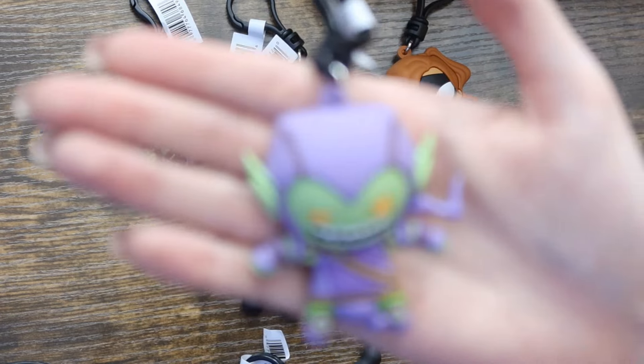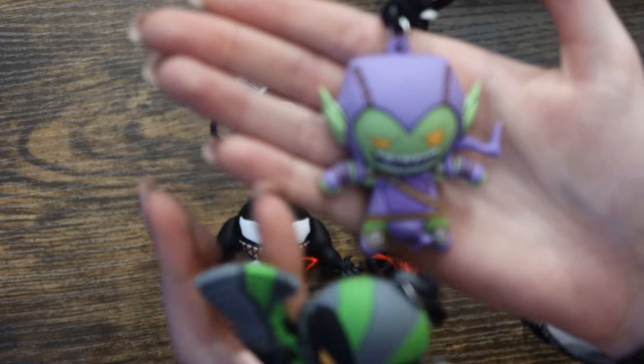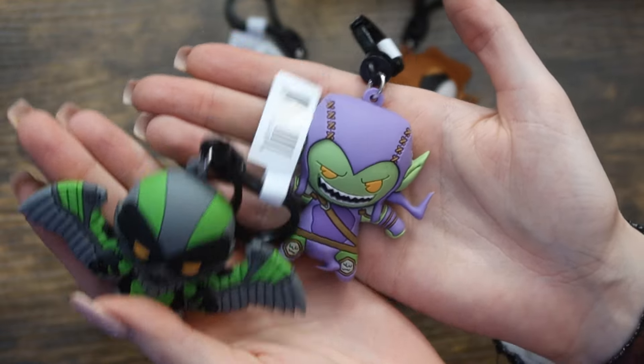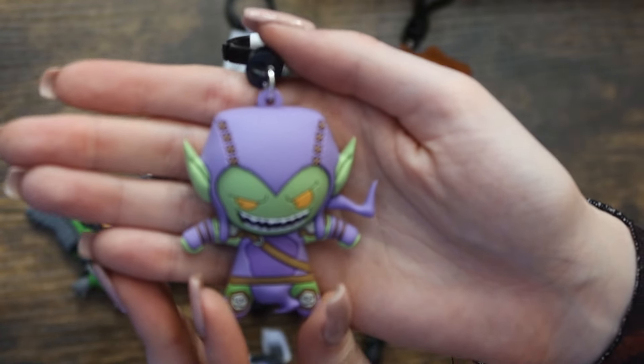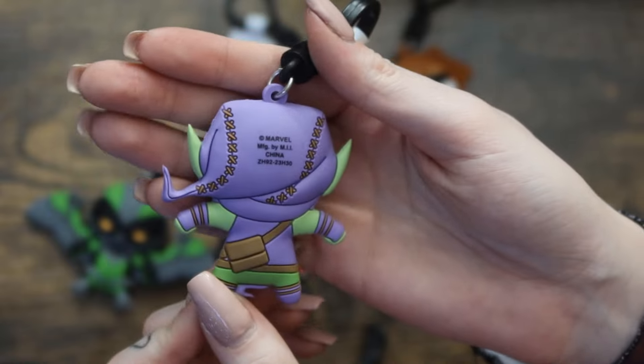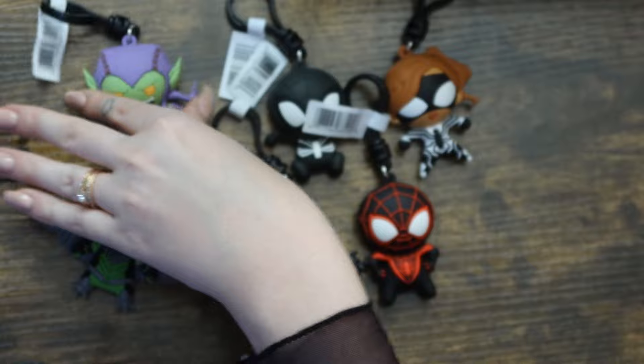We got the Green Goblin! This one is so detailed. I love the stitching effect on his suit. I also just love the color of this one. Comparing the green in the Goblin to the green in the Vulture, I way prefer the green on the Goblin. It's very like pastel-y, very soft. I like it a lot, but I love the stitching details on the back of the hood there. So sick.